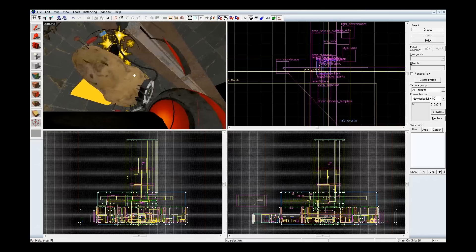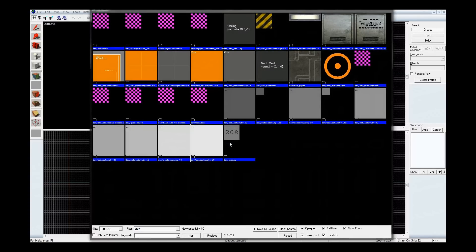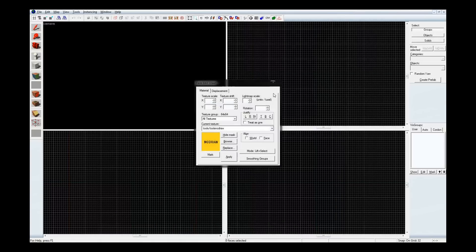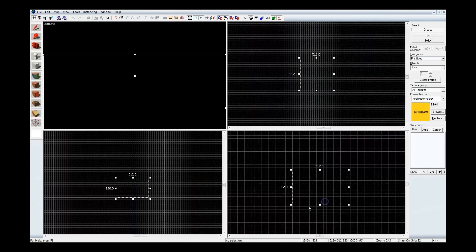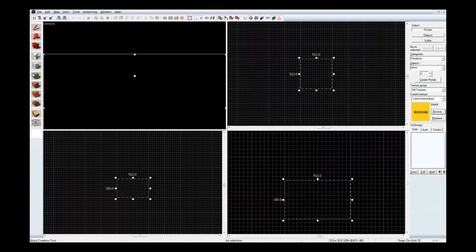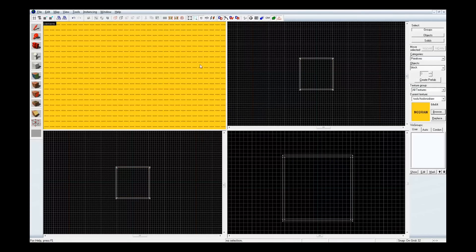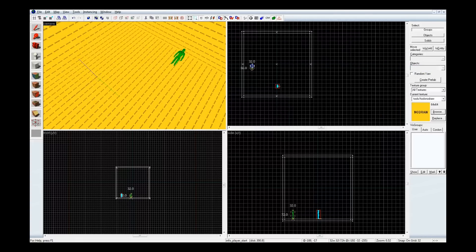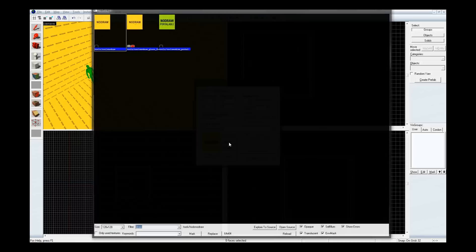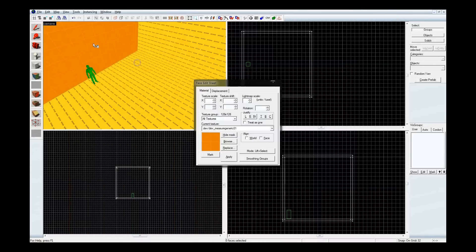Let's get started. I'm going to set up the default room — pretty much a 512 box. I'm using a lot of keyboard shortcuts just to speed things along, so remember to look over to the left to see what tools I'm using as things pop up. Let's hollow this thing out. 16's good. Let's give this a clear start, with my textured walls consisting of orange and grey.